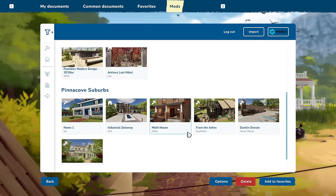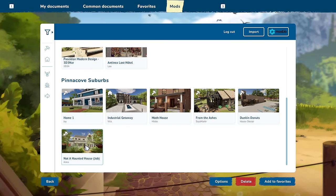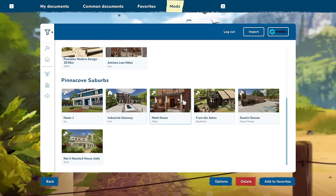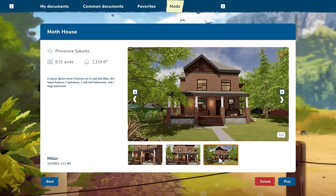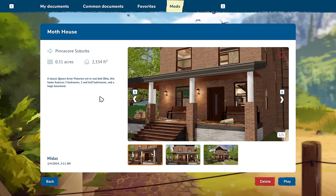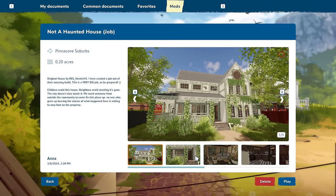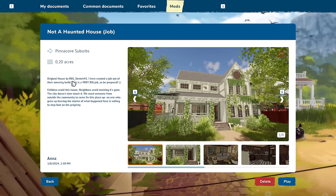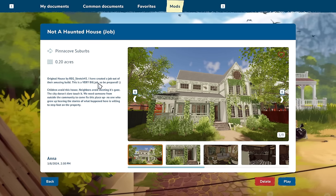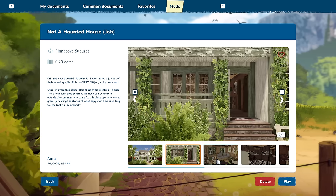Forestry house, and Dunkin' Donuts was House Doctor. There's a haunted house job I want to do - I want to do From the Ashes but I think we'll do that as the last thing. And then there's Moth House which I believe is like a haunted house thing - a huge basement, maybe it's not. I want to do the 'Not a Haunted House' thing - original house by Reg Stretch 45. Get a job out of this amazing build - a very big job, so be prepared.